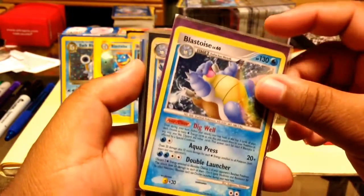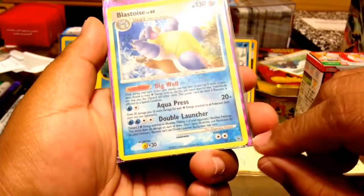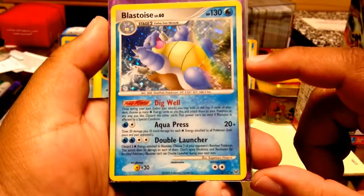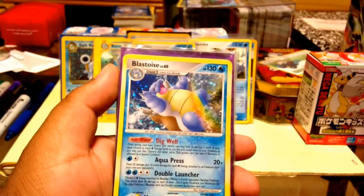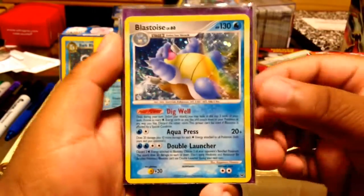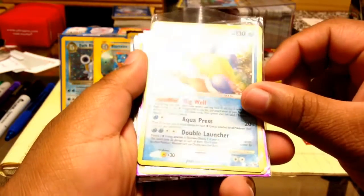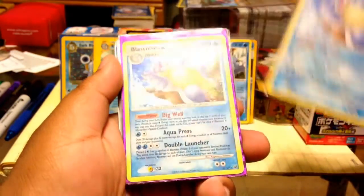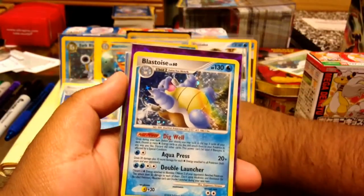Next we have a Blastoise holo from the Platinum series — I can't remember exactly which Platinum set it is, could be just Platinum. I'm pretty sure it's a Platinum holo. It's actually in pretty good condition, so I'm happy to have this one and don't need to hunt for it.